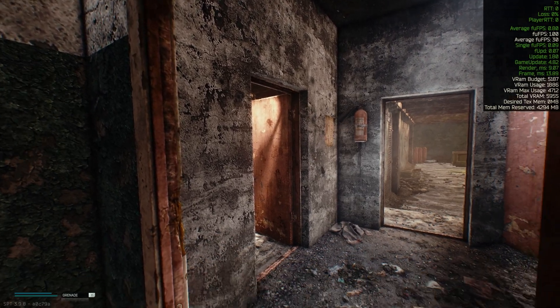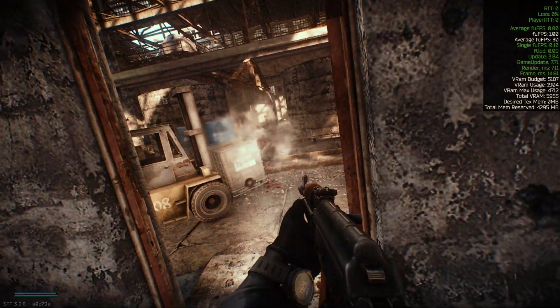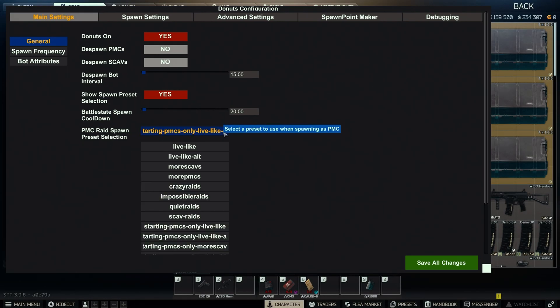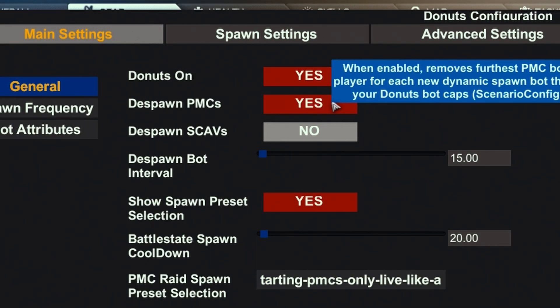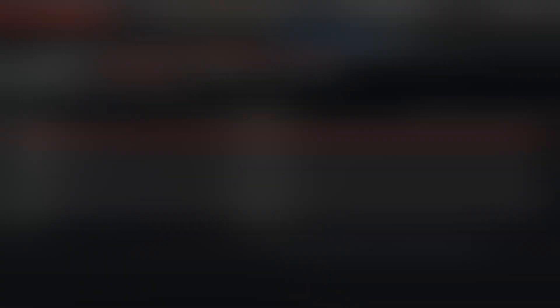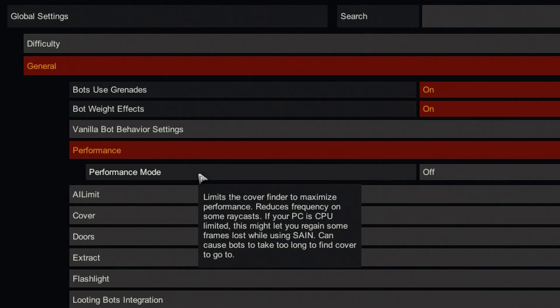Some of the larger mods, like Sane, Donuts, and Amon's graphics, actually come with performance-focused settings to use for low FPS situations. Donuts provides robust ways of limiting the number of bots that can spawn in or be present in a raid, using the quiet raids scenarios which spawn fewer bots. Setting a spawn cap and opting to despawn excess bots at the start of new waves all remove strain from PC hardware. It's even possible to prevent group spawns and limit them by distance from the player. Sane also comes with performance settings that limit the number of checks and actions that bots perform, which may prove to be even more impactful than the Donuts modifications for some.